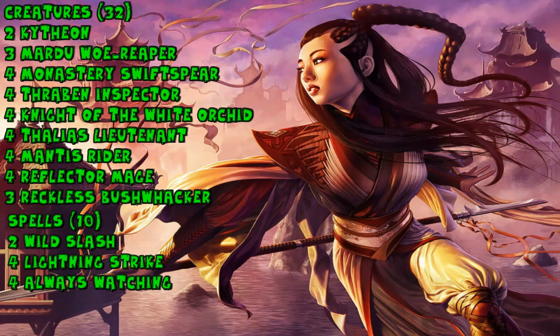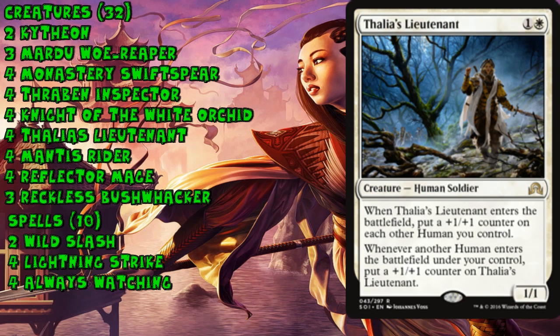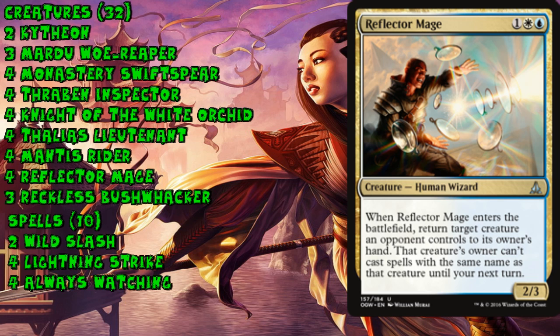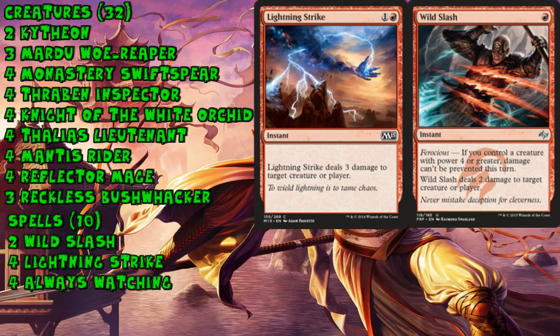Jeskai Aggro is popular mostly due to the return of the ultra-powerful Monastery Swiftspear, one of the best one-drops of all time. This deck plays a package of 13 one-drop creatures, all of which are human, which makes Thalia's Lieutenant a very effective beast in the two-drop slot. Despite all those one-drops, the deck plays more three-drops than your average aggro deck, which is okay because all of them have game-ending potential — Manus Rider, Reflector Mage, and Reckless Bushwhacker.